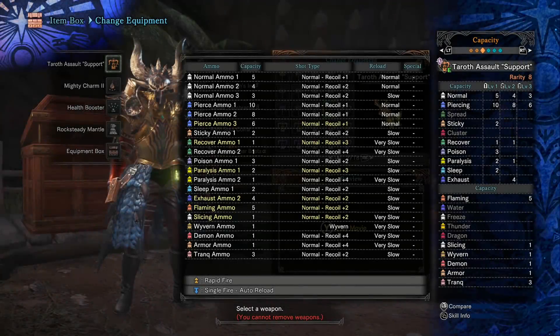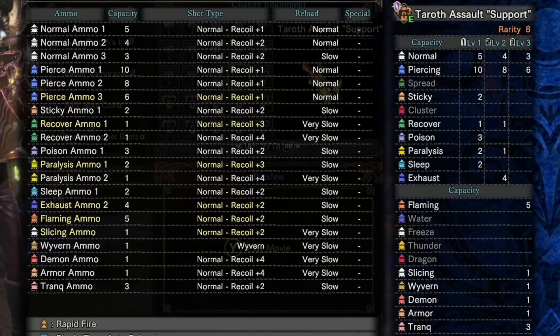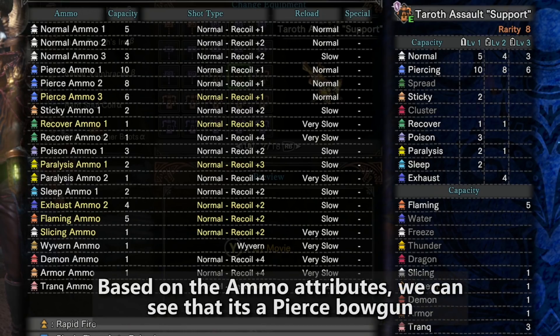Now we move on to taking a look at the ammo. This is really part of what makes bowguns more technical than the other weapons in the game — you kind of have to know what's going on with the ammo and how to interpret it. If you're looking at it, it holds a ton of pierce ammo level 3. Level 3 pierced ammo is the best of the pierced ammo — you don't want level 1 or level 2, you want level 3. Looking at the recoil and reload speed, it has very low recoil. With just one recoil suppressor mod you can bring the recoil down to plus one, which is perfect. And for reload being normal, that's actually very fast. So right away we get the immediate impression that you're meant to use the pierced ammo.